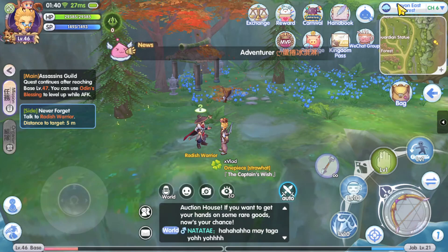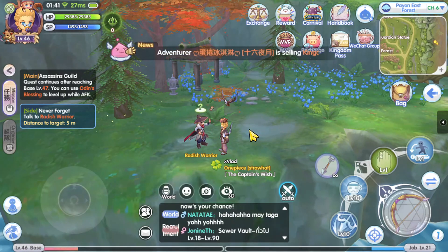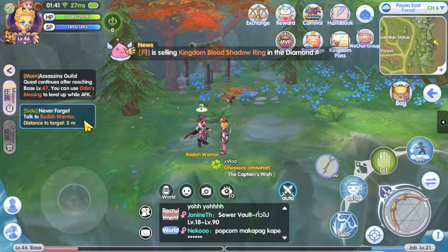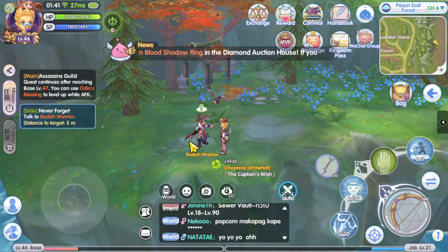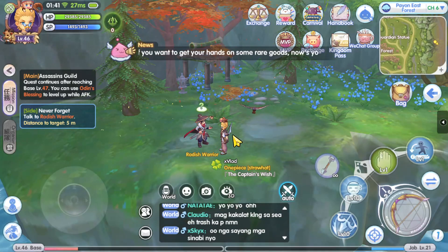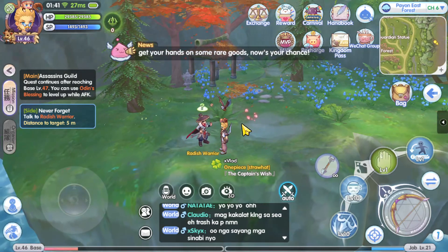I'm back now — I just finished killing those 678 porings and it took me forever. Once you're done, you can click the quest and it will auto-patch you back to this guy again. This NPC is found in Pion East Forest, so since we're done killing the porings we just need to talk to him.